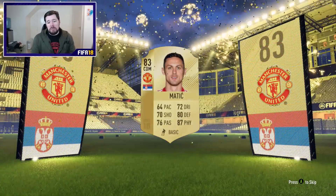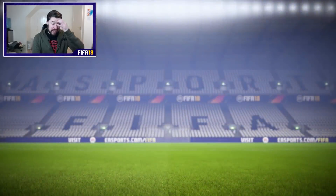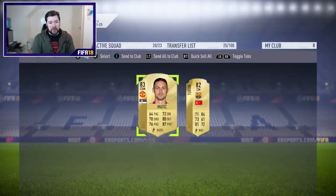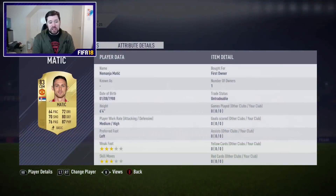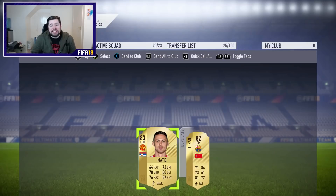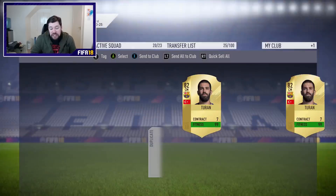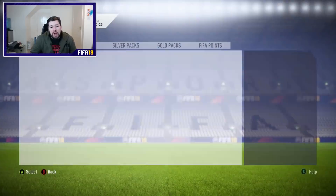It's Matic. I remember using him a lot last year. It's such a shame he doesn't have six or seven more pace points — he would be someone you'd see a lot. Six foot four, medium-high work rates, like a beast card: stamina, strength, aggression, composure. His passing is decent, shooting isn't horrendous for a CDM, and his defensive abilities are fantastic with a shadow card. It's just a shame he's not fast enough for the meta of this FIFA.